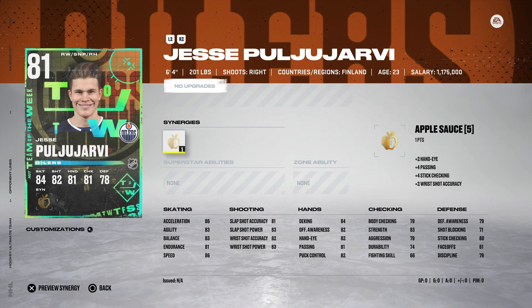Then we've got the 81 Jesse Puljujarvi — this is actually a really interesting card I want to try out. He's got Applesauce, which is a synergy I kind of like. It's very easy with X Factors on your team to get multiple synergies activated. Among the X Factor synergy choices, I like Distributor for Speed, Thief, Applesauce, Light the Lamp, and Fly the Zone. His 86 speed and 86 acceleration at 6'4" is nasty — that's going to let you protect the puck and fly down the boards against base card teams. If you packed him, I would actually try him out because his combined size and speed is pretty sick.